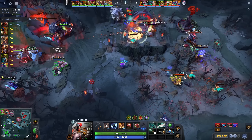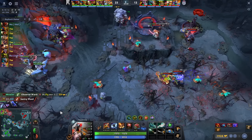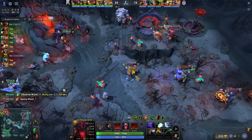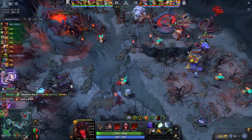So, the next time you find yourself in this situation where Roshan is changing pits and you know the enemy will contest it, perhaps you can find controlling the Twin Gate's high ground a better option, rather than trying to contest Roshan itself.